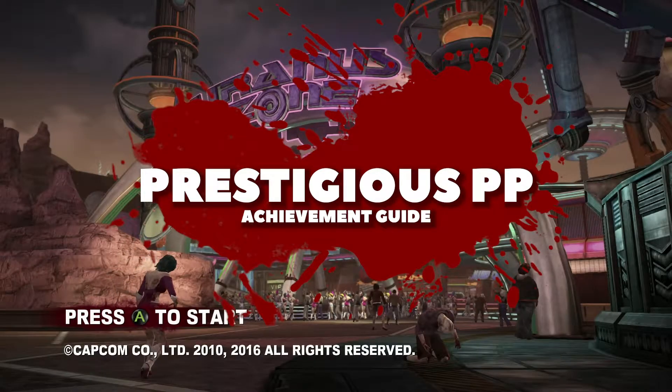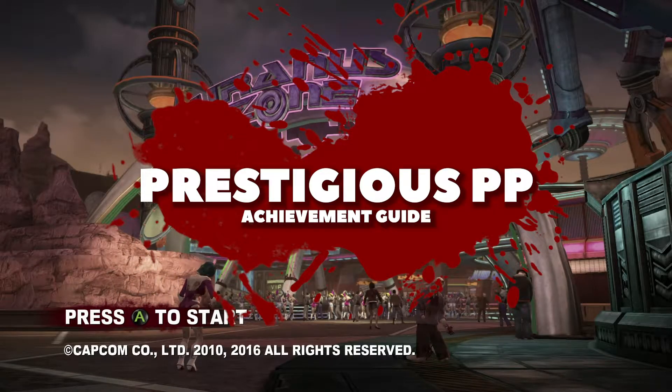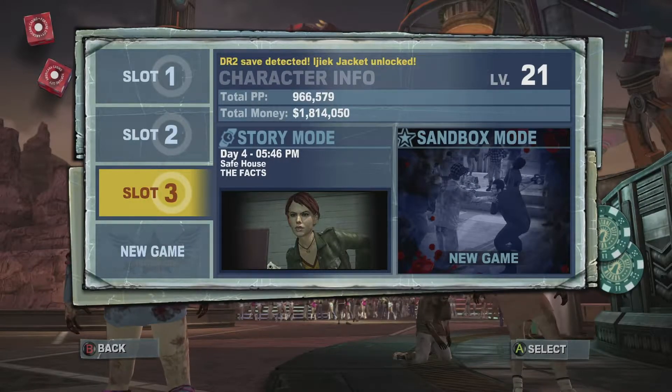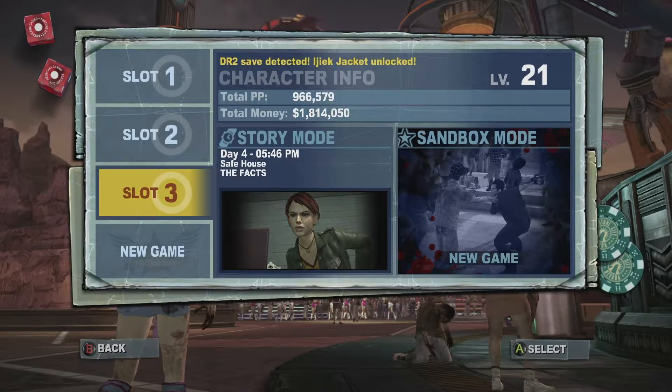Hey everybody, welcome to this achievement guide for Dead Rising 2 Off the Record on the Xbox One. Today we are going to be going for the achievement Prestigious PP. For this achievement, we need to get a kill worth 2000pp.